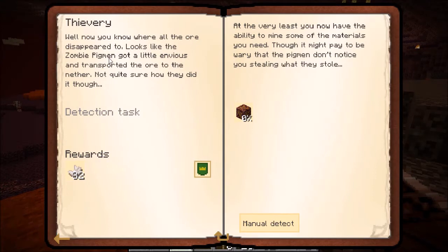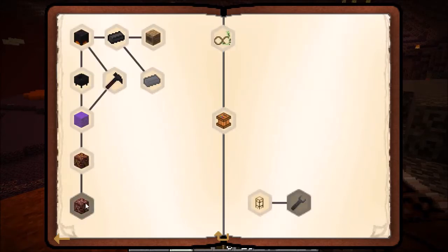Now you know where all the ores disappeared to. Looks like the zombie pigmen got a little envious and transported the ore to the nether — not quite sure how they did it, though. At the very least, you now have the ability to mine some of the materials you need, though it might pay to be wary that the pigmen don't notice you stealing what they stole.